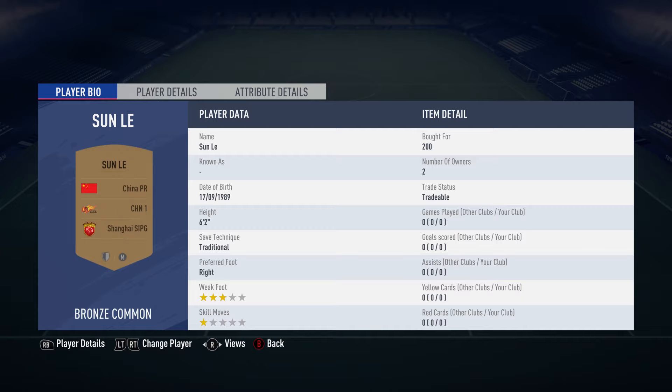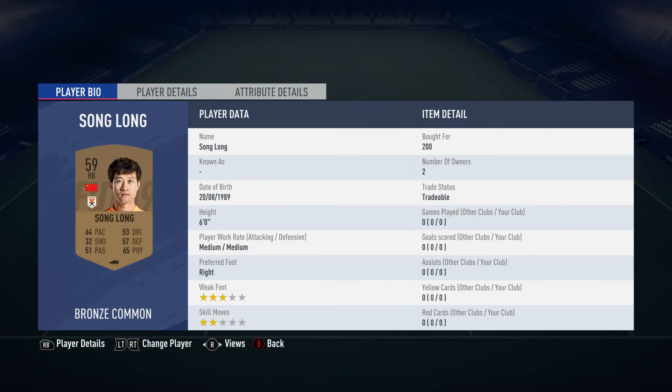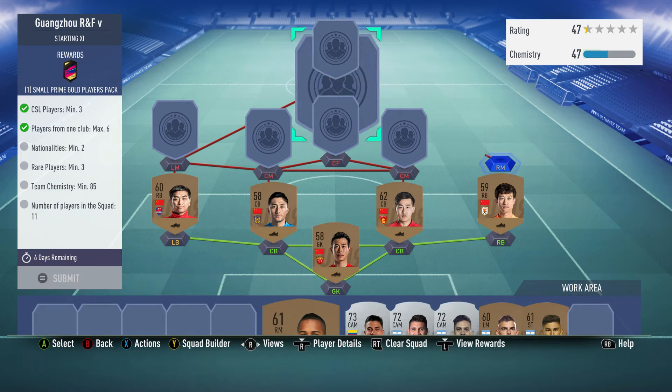In goal we've got Sun Li, bought for 200, plays for Shanghai in the Chinese first division and is Chinese. The right back is Song Long, bought for 200, plays for Shandong Longyang in the Chinese first division and is from China. The center back on the right is Jing Zhang Yang, bought for 200, plays for Hebei CFFC, Chinese first division and is from China. The center back on the left is Yang Boyou, bought for 200, plays for Jiangsu Suning in the Chinese first division and is Chinese. The left back is Yang Zi, bought for 200, plays for Chongqing SWM in the Chinese first division and is from China.